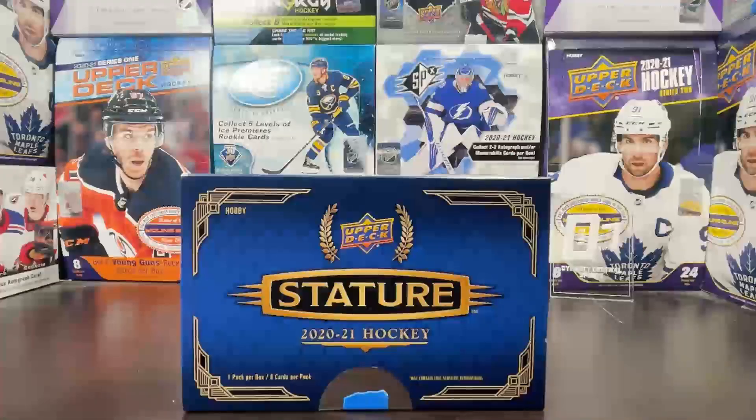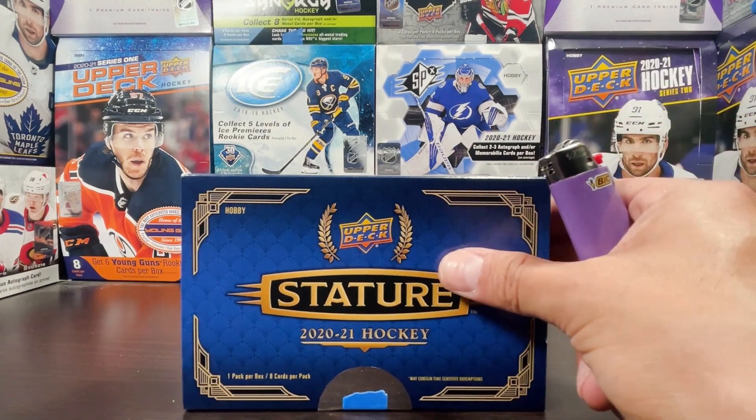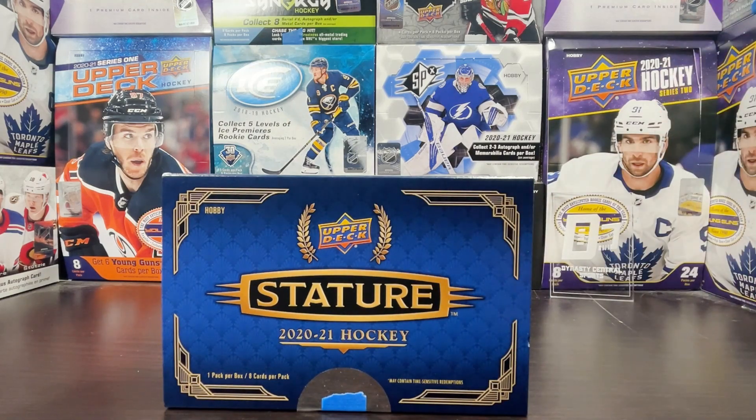I ripped a bowl in the intro, let's rip one more for good luck in this box, and then let's have another bowl right before the final card — hopefully it's a patch auto RPA or something big, that would be amazing. Gotta give a shout out to Sports Source 2 in Studio City, California for making great deals — great store and awesome guys in there. Mike the store owner. Here we go, box of Stature number nine on the channel.